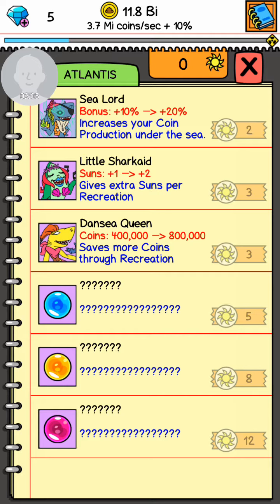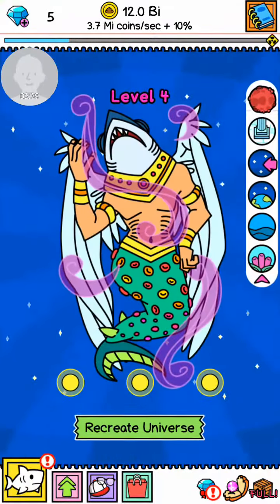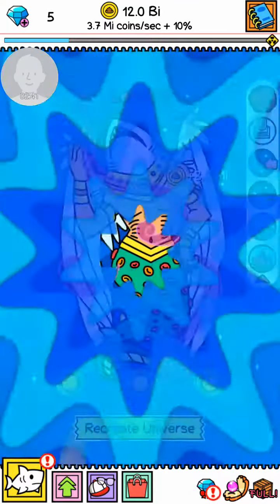I also have the second one that gives you an extra sun, and the first guy that gives you plus 10 coins. I would like to upgrade him but I'm not too sure — the next person costs five suns and I'll be getting two suns this upcoming time. Anyway, let's recreate — that's pretty much all you need to do.